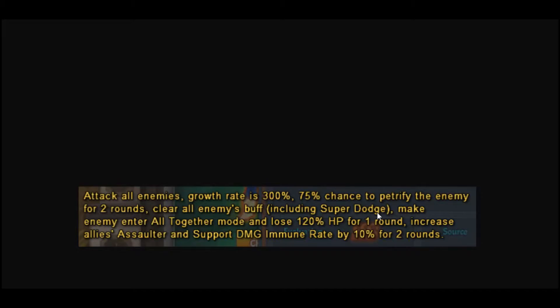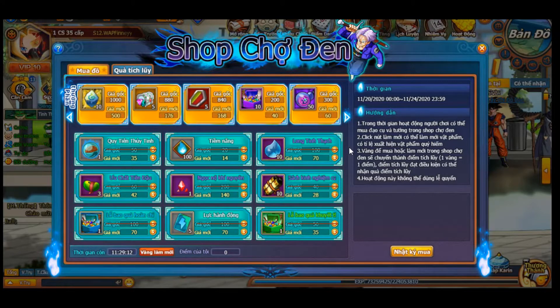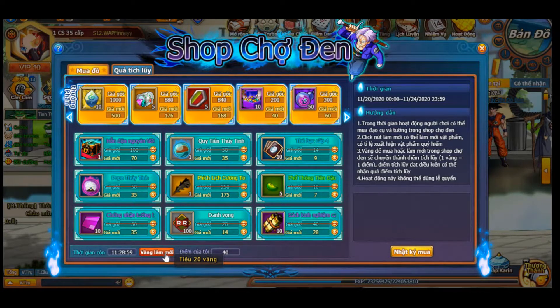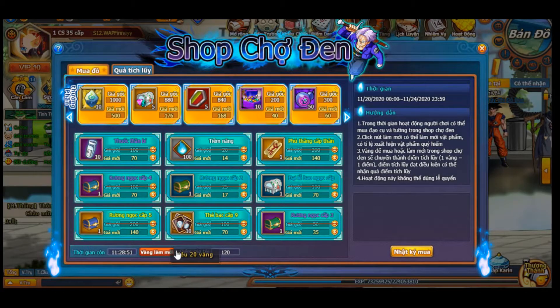Since he goes last on your team, he'll clear pretty much everybody's buff on the enemy team, which is really nice. It also makes enemies enter all-together mode and lose 120% HP for one round — I believe that's a type of DoT. He also increases allies' and support's damage immune rate, making the whole team tanky. Combined with his own HP-loss immunity scaling, he becomes even tankier. He's a very nice upgrade if the translations are accurate.